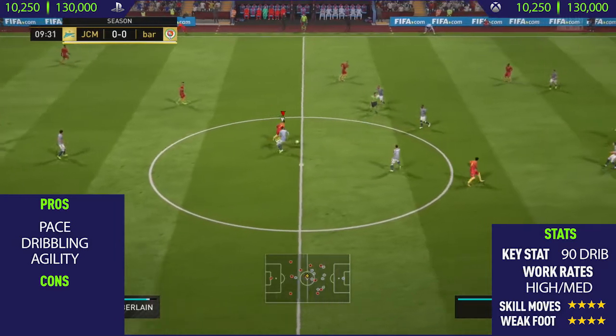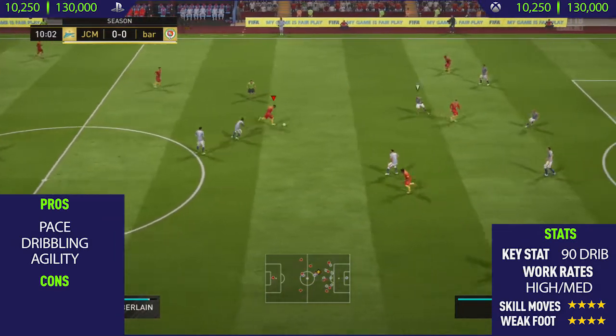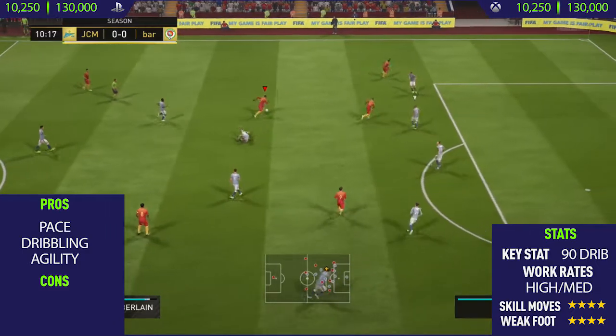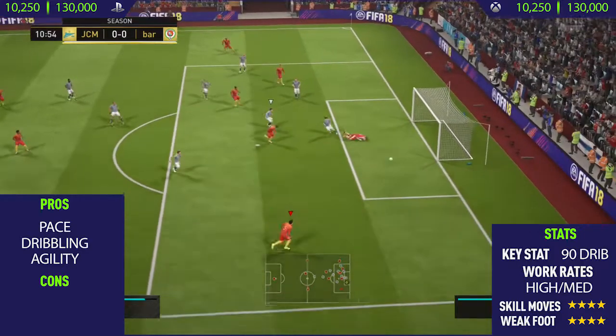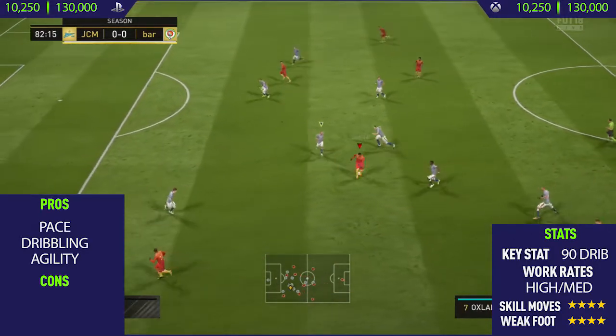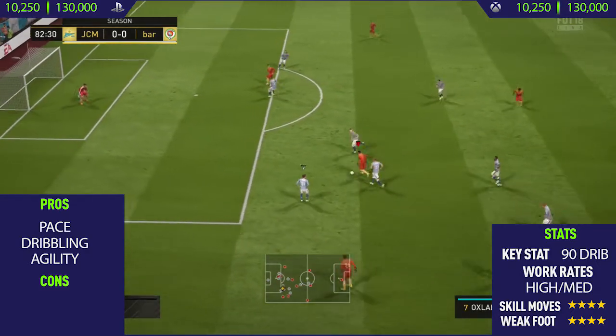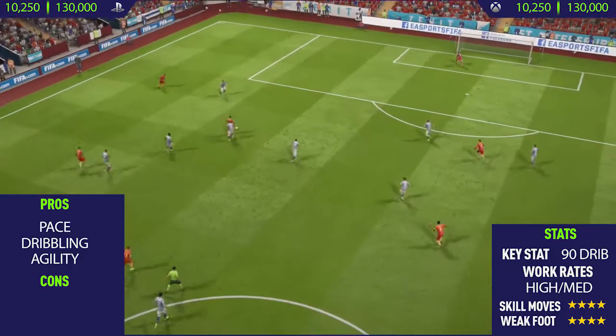Looking at some of his stats: he's got high/medium work rates, which I think is basically perfect for the CAM position. He's got 4-star skill moves and a 4-star weak foot, so he can also finish on his weaker left foot. I didn't really use his left foot too much because the majority of chances fell on his right foot, but I'm pretty sure his left foot is decent because he did dribble with it quite a lot.